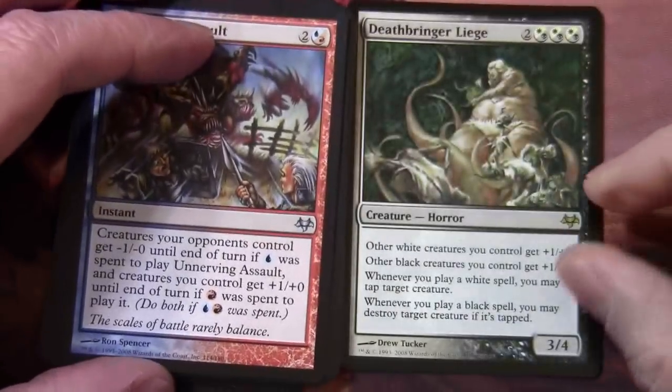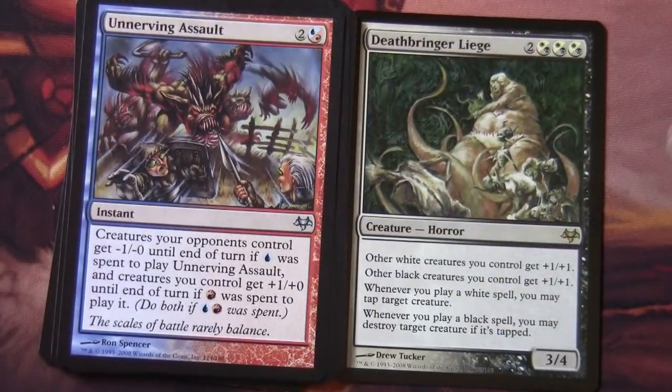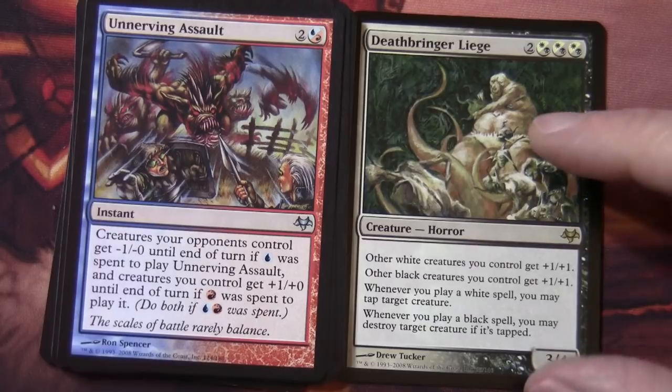We have a Deathbringer Liege — so this is two and then three hybrid white black mana, a creature horror. There was a cycle of these across the whole block, and in this set they would be the enemy color ones. Other white creatures you control get plus one plus one; other black creatures you control get plus one plus one. Whenever you play a white spell you may tap target creature; whenever you play a black spell you may destroy target creature if it's tapped. It's a 3/4. Very pleased about getting one of those.